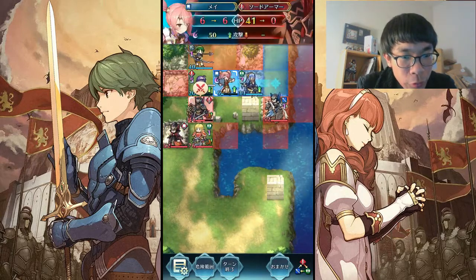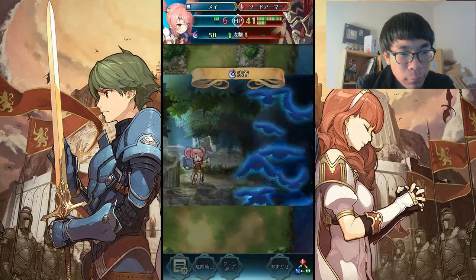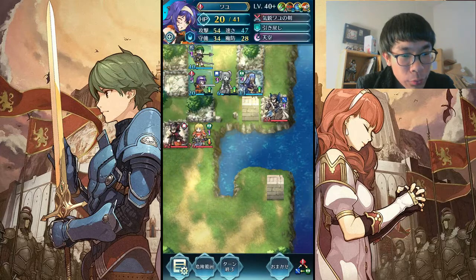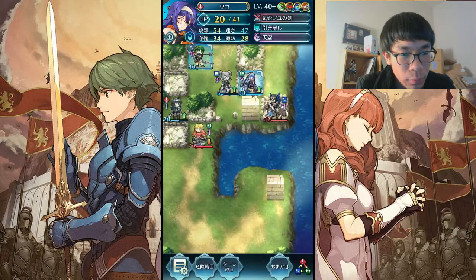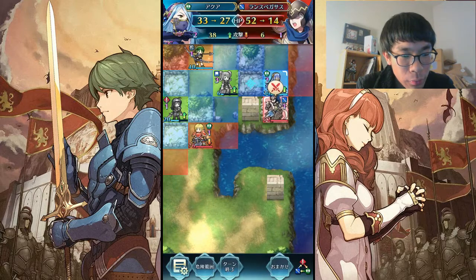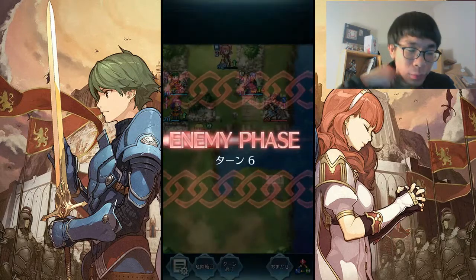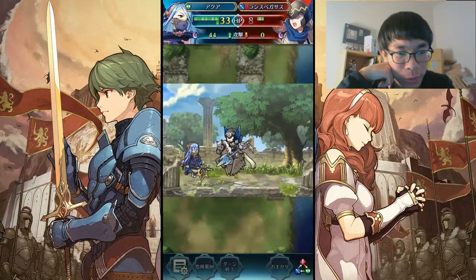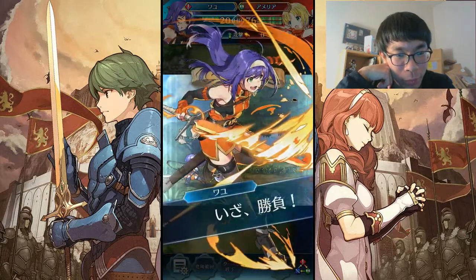Now I'm going to finish this armor knight off with Mei. And I'm going to take out the red mage with Mia. I'll dance up to be extra safe. So I'm on a defense tile, so Azura will take zero damage. Wonderful. And thanks to close defense and my plus defense IVs, Amelia stands no chance.